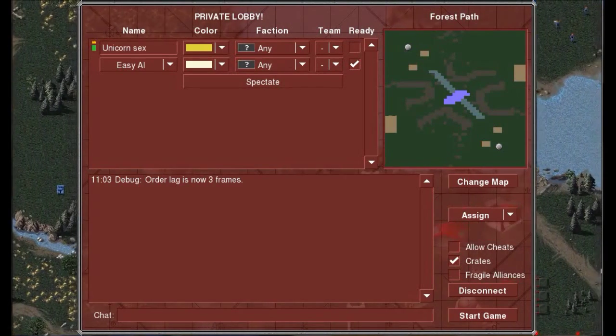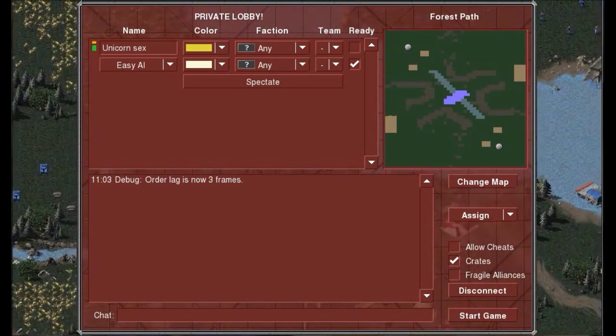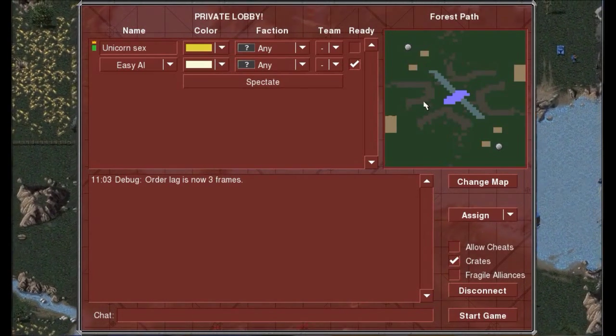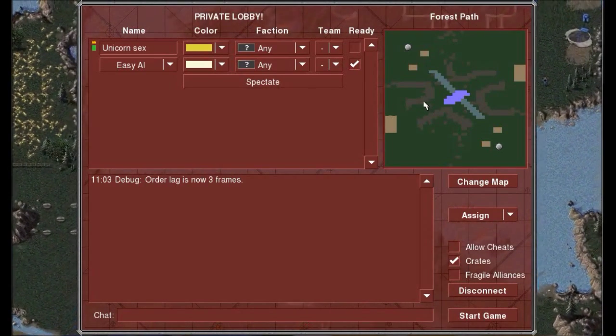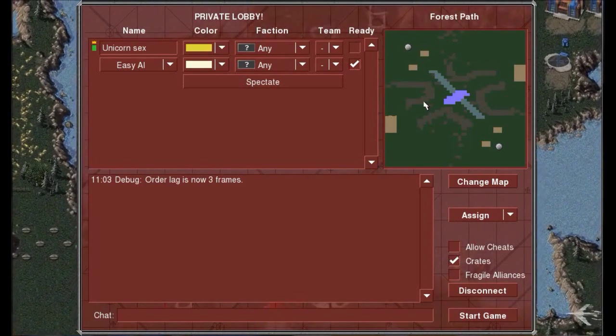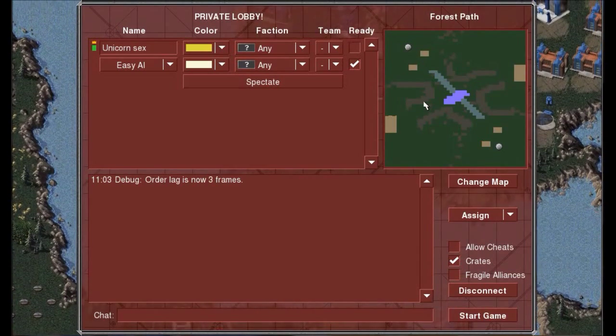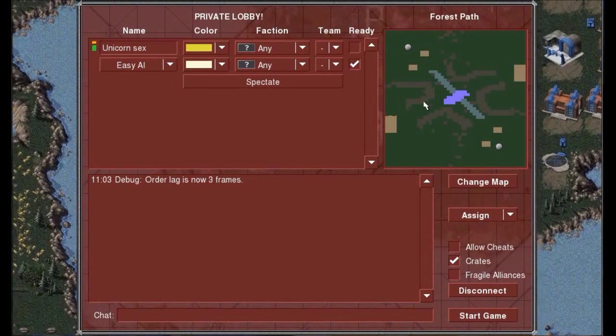So this is going to be strategy number one — I'm just facing an easy AI. This is the unstable version. There are two versions of OpenRAW, and according to when I asked how many people play this game, on the unstable version it's less than 10 people apparently, which is not very good.